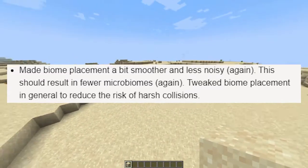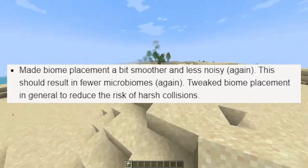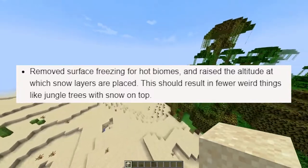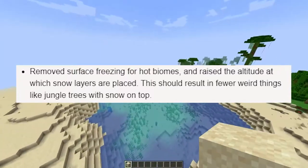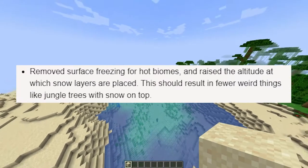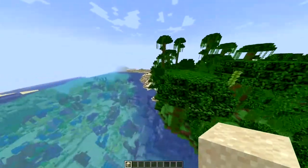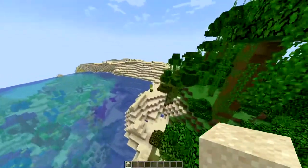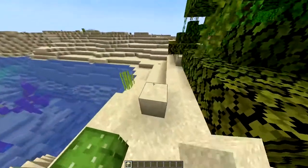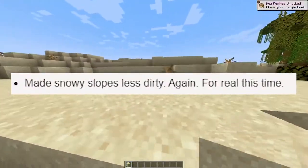Number three: made biome placement a bit smoother and less noisy, which should result in fewer microbiomes. Tweaked biome placement in general to reduce the risk of harsh collisions. Removed surface freezing for hot biomes and raised the altitude at which snow layers are placed — this should result in fewer things like jungle trees with snow on top due to temperature clashing.